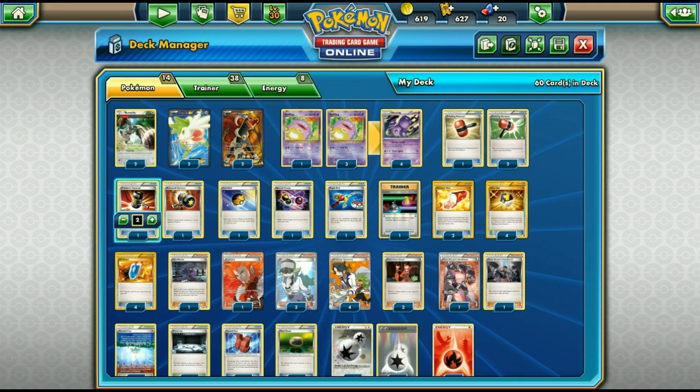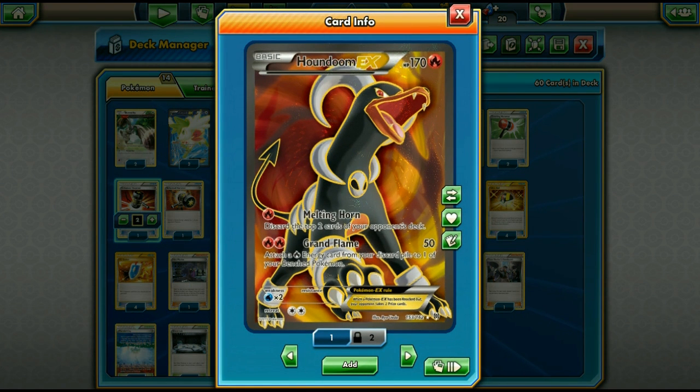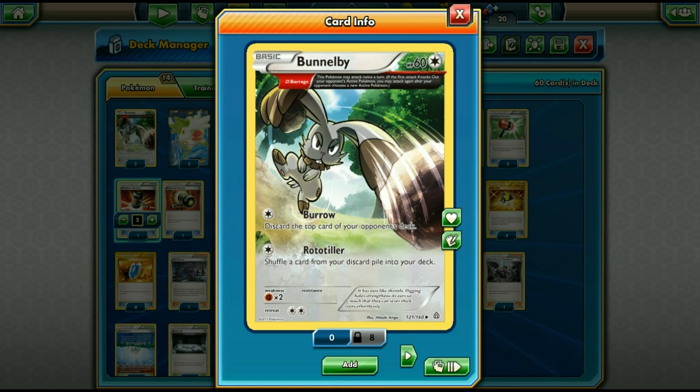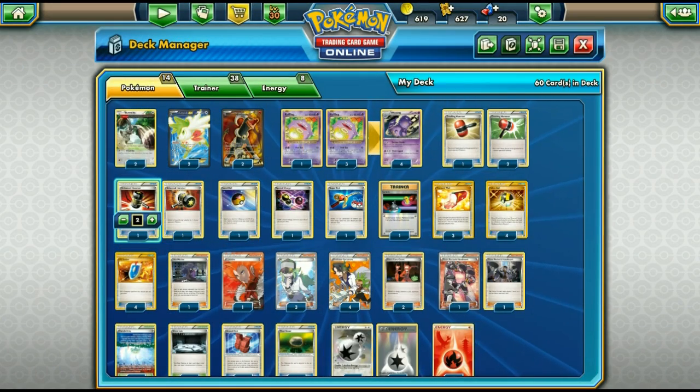You could combo Wheezing with Garbodor to shut down abilities against decks like Greninja BREAK or Volcanion. The main partners though are Houndoom-EX and Bunnelby. Houndoom-EX is great — for one fire energy it straight up discards the top two cards of your opponent's deck with no coin flips, and at 170 HP it can take several hits. Bunnelby has the Ancient Trait Burrow for double milling and the Rototiller attack to recover items like hammers or VS Seekers.